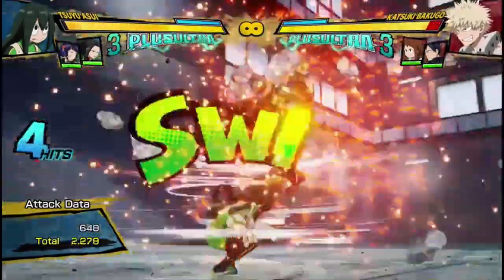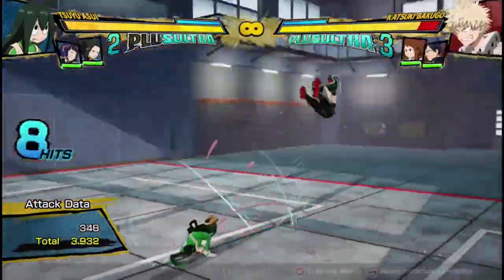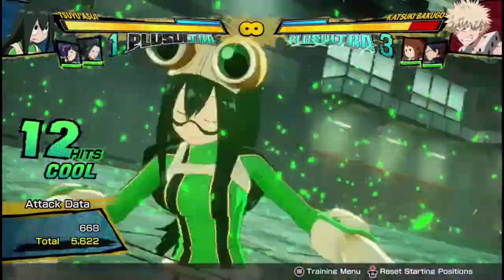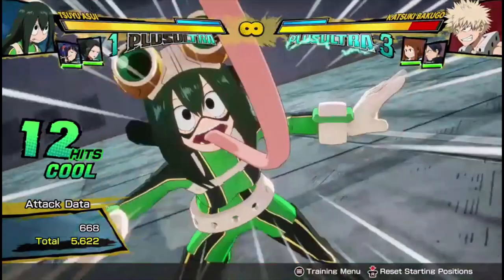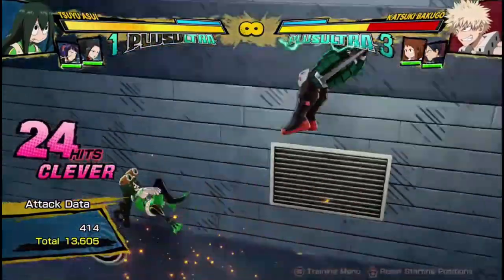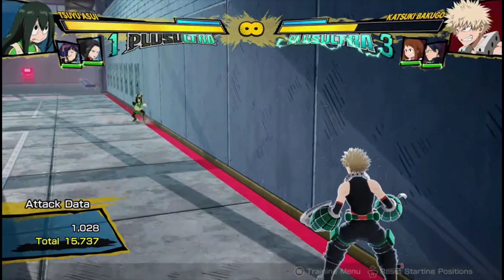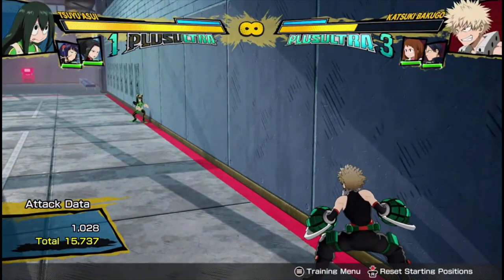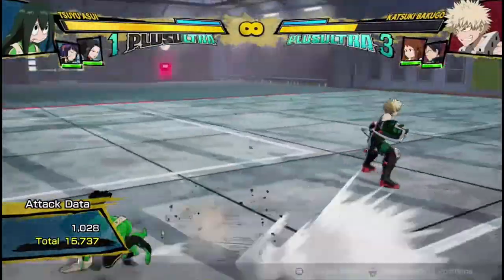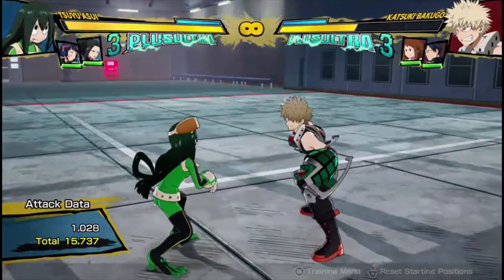You can even have zero dash cancels if you like. There we go — 15,700 damage. Of course I get it as soon as I stop recording and try again. Anyways, that's an easy combo she can get using a Jiro support, and obviously it'll work with someone like Keimi or Bakugo.